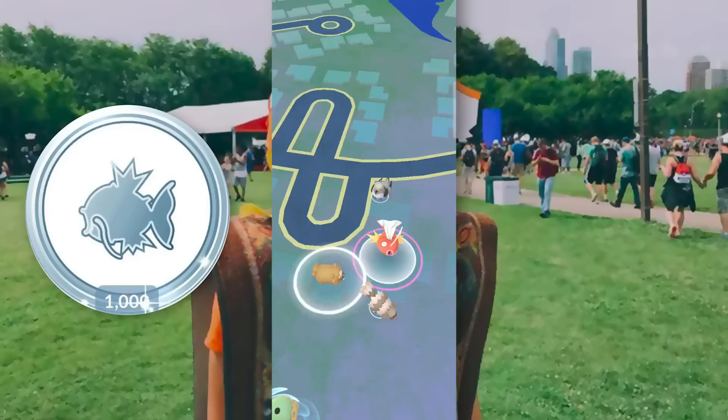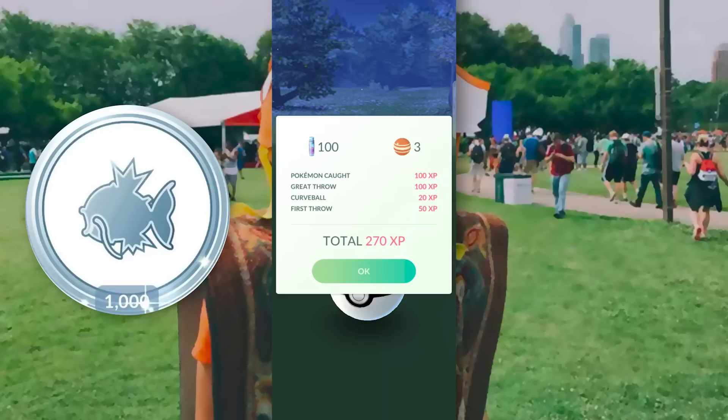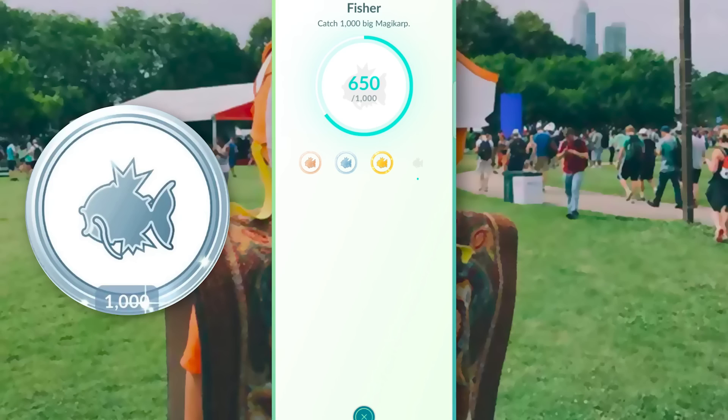Number 4: Fisher. This is the second infamous Catch Medal. The Platinum Fisher Medal requires you to catch 1,000 Big Magikarp — one that weighs more than 13.13 kilograms. Unless you live near a large body of water, completing this Platinum Medal is going to be next to impossible. Big Magikarp are actually much rarer than a Tiny Rattata, and Magikarp themselves do not spawn often anymore. Much like the Youngster Medal, all you need to do is catch as many Magikarp as you possibly can, making sure you click and catch every one you see.